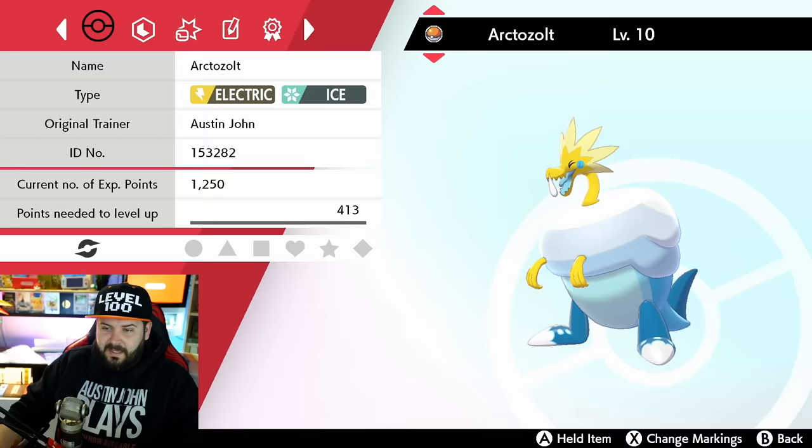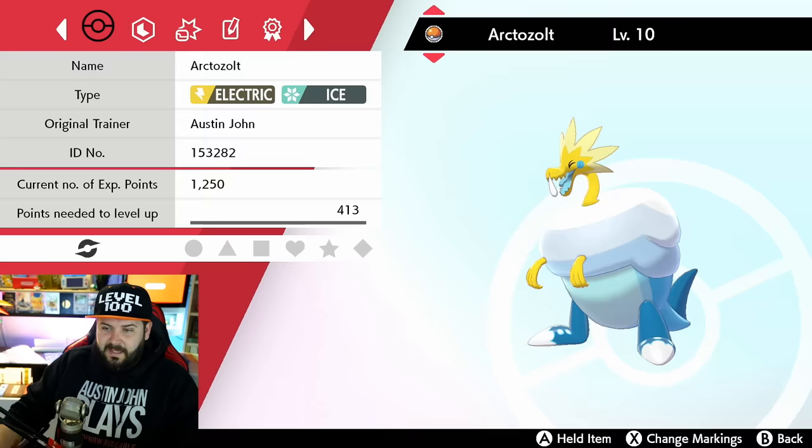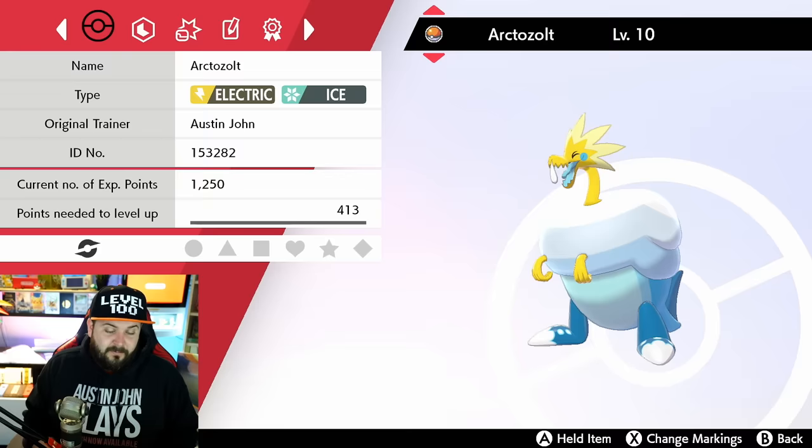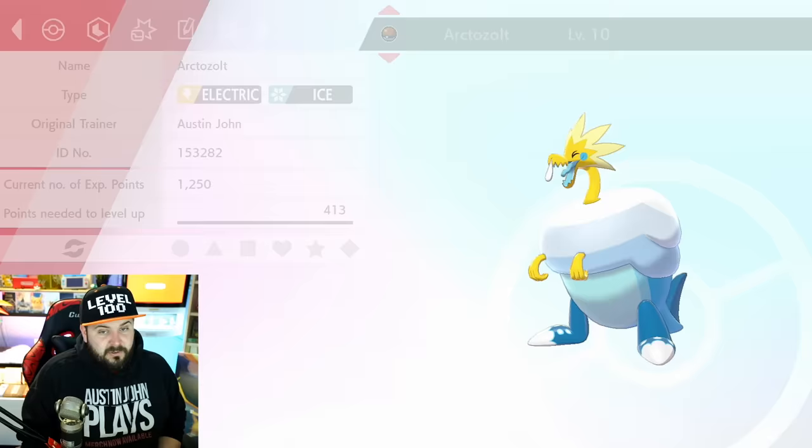Electric and Dragon is Zekrom's typing — also Mega Ampharos, though that doesn't really count. Water and Dragon is like Kingdra. Ice and Electric — I think that's new. Rotom Frost is Ice, but this is the first Pokémon that's Ice and Electric by default. Electric and Dragon is pretty cool, and Electric and Ice is really cool too. I haven't looked up their weaknesses — for all I know, they're weak to everything.